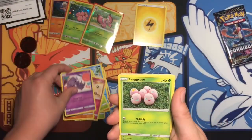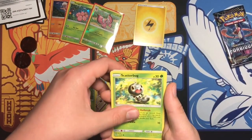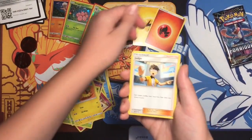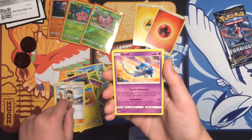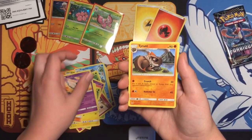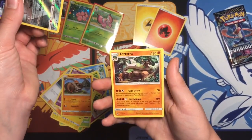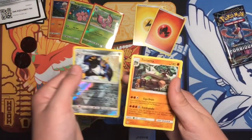And we got an Esper, Exeggcute, Scatterbug on a Hedge, Pileptile, Fire Energy, a Judge — I remember that's a reprint — Azelf, Hyrant, a Reverse Rare Empoleon, and a Torterra. That is actually really cool.